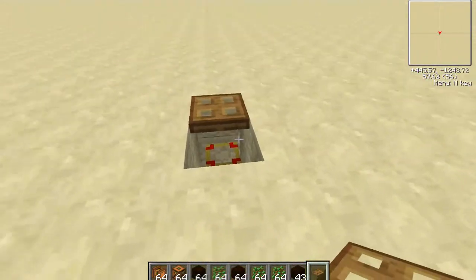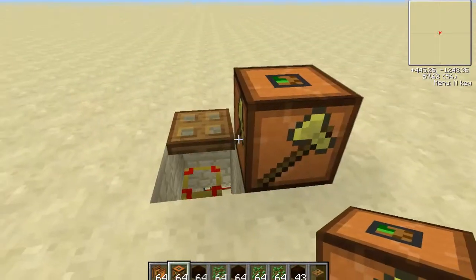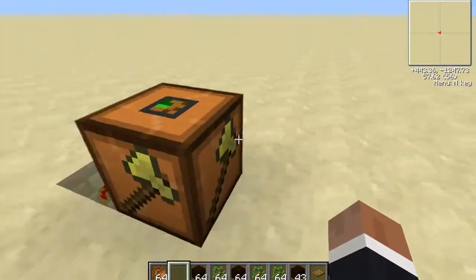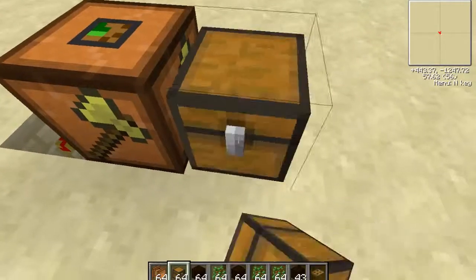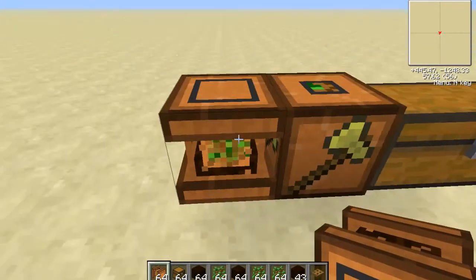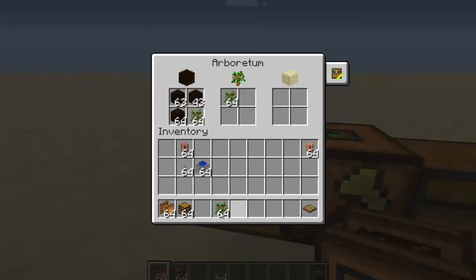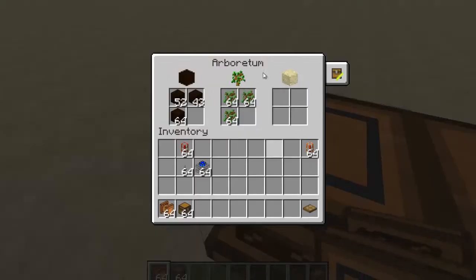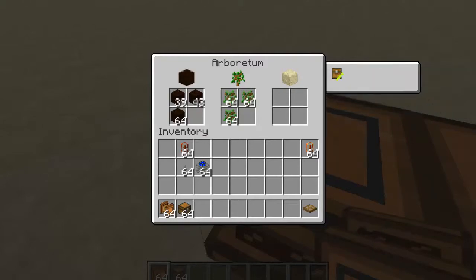Now what you need to do is put a logger, and right beside it you need a chest. Beside that, put in the Arboretum, and then put humus in the humus slot, and then saplings in the saplings spot. You can use any type of saplings. So that's my owner name — Paradise Island — because that is my username.